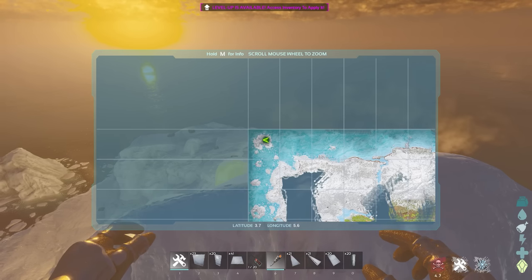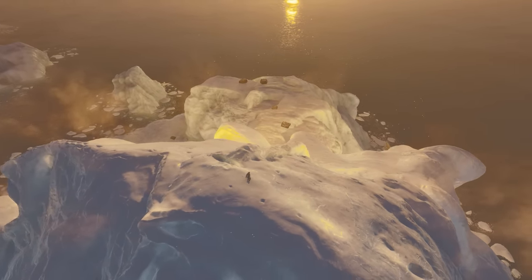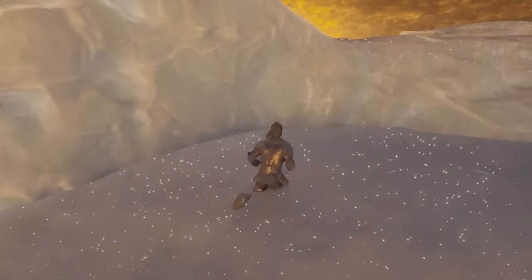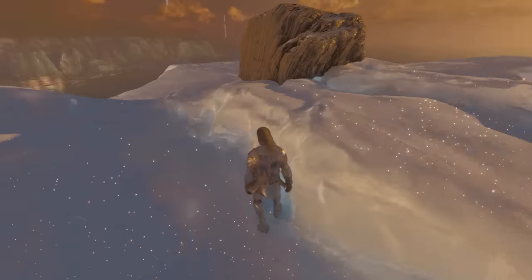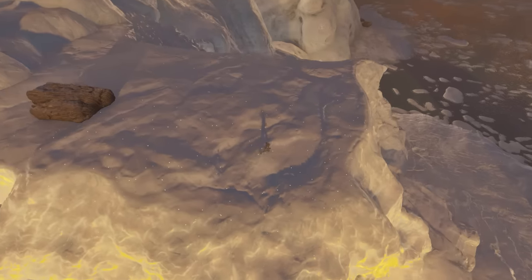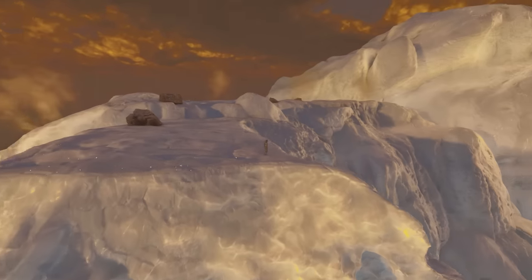Number one, in no particular order, we have the Iceberg, a classic base spot now located at latitude 3.7 and 5.6. It's a huge iceberg with no ground access and quite a large flat area to build a nice flat base on. At the moment it's going to be hard for people to raid pillar bases like this because they'll have to build up or get a Quetzal or a Rhino to raid it. The only thing to consider is snipers, so keep your team protected until we have cryopods. Overall, this is a great spot for medium and large tribes.